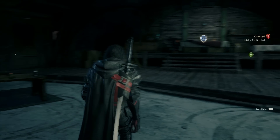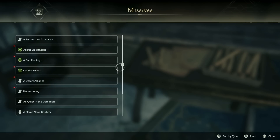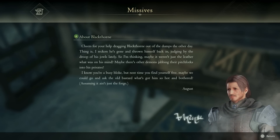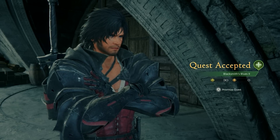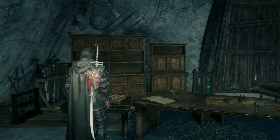In order to get started on the Blacksmith Blues 2 side quest, you're going to head over to Clive's room. Go ahead and read his missives and you'll find a quest that says about Blackthorn. You'll see a letter sent to you from August. After reading this, make sure to accept the quest that shows up, which will be called Blacksmith Blues 2, which gives you 30 reputation.